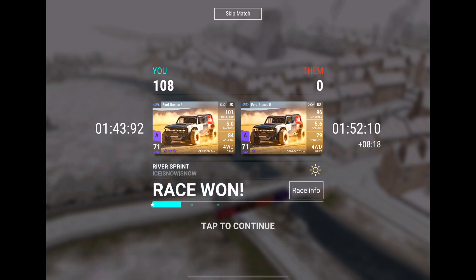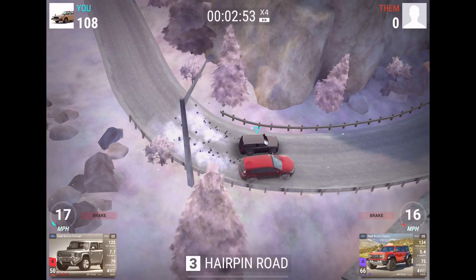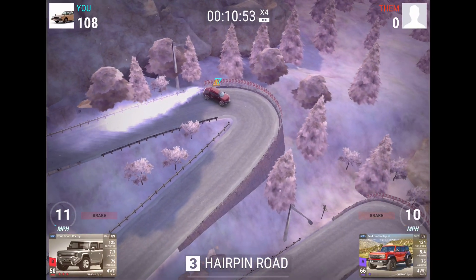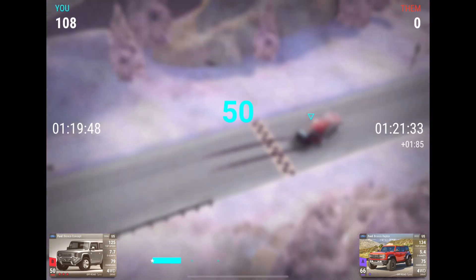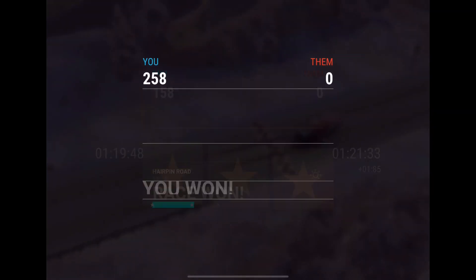River sprint - ice, snow, snow. Maybe, but I don't know. This is a bit more likely - is the Bronco winning here? Lighter weight, engine traction bonus, better handling. Yep, we do win - very nice, we beat the Bronco Raptor. There we go, 258-0.